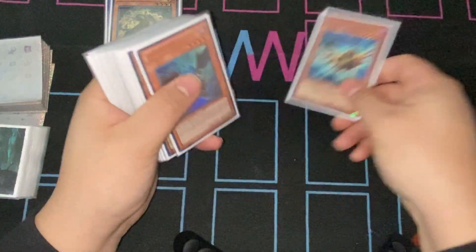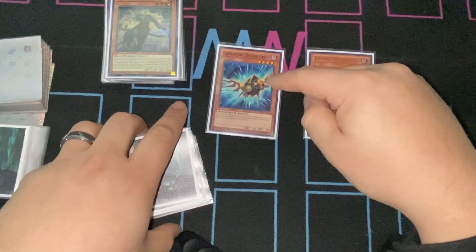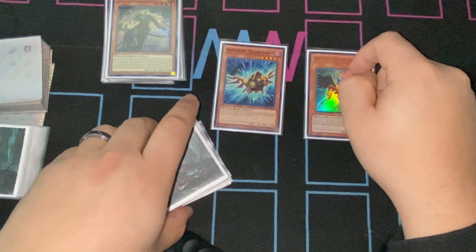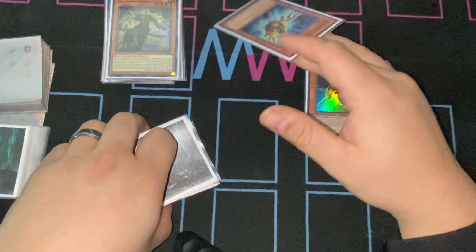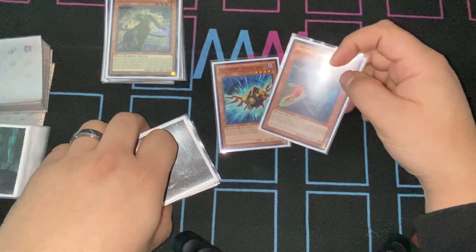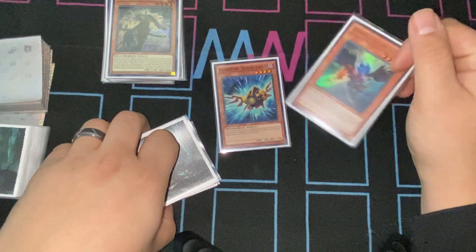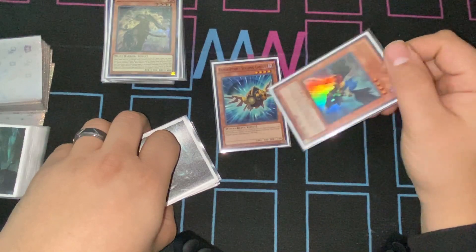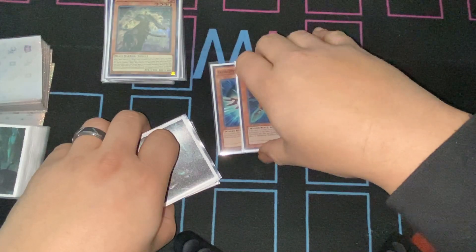Two extenders: Raid Raptor Singing Lanius and Blackwing Zephyros the Elite. Both are cards you search off of Raid Raptor Force Strix in the extra deck. Singing Lanius is just an extender if you already open it, but you usually want to get Zephyros the Elite into your graveyard or into your hand to dump off for effects. It's yet another thing that bounces Tiger back to hand so you can keep using its effect.